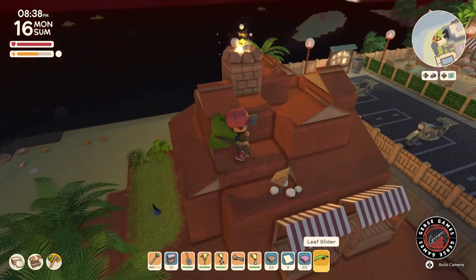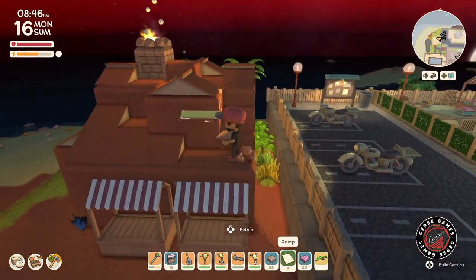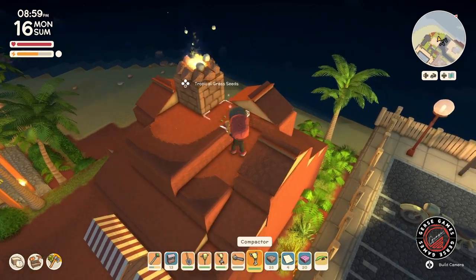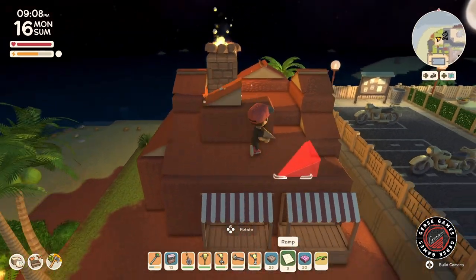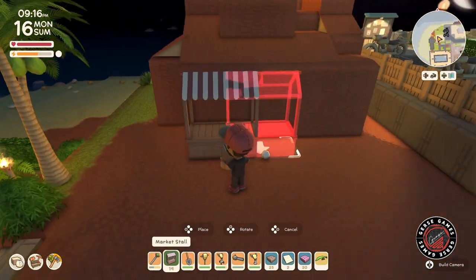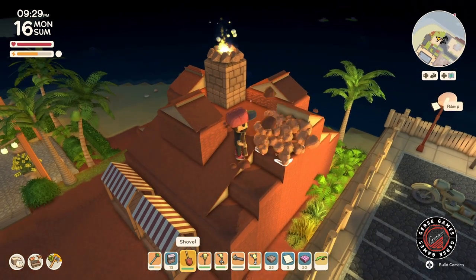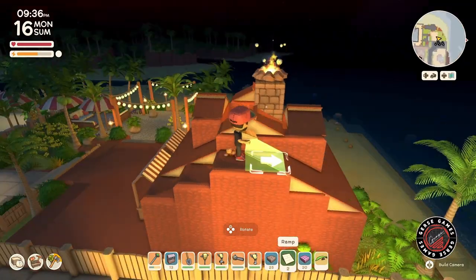I needed more space, so the first thing I thought was to shift the whole build one tile to the left — just moving everything I just built. Then I still needed more room on the right side, so I'm going to take down one full square of the parking lot so people can truly walk at least one tile around the building.